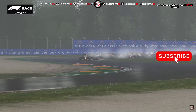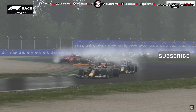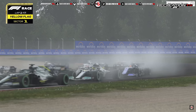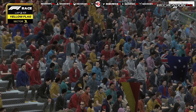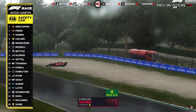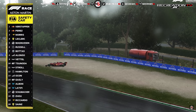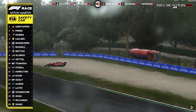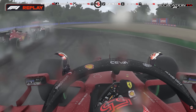Verstappen leads into the first corner ahead of Perez. On the inside, Lando Norris gets third place ahead of Charles Leclerc - bad start from him. Daniel Ricciardo hits Carlos Sainz and the Ferrari is spun round. Ricciardo manages to keep going - Carlos Sainz for the second race in a row, second Grand Prix in a row, looks like his afternoon has been ended way earlier than he would have wanted.